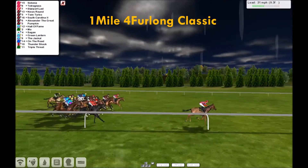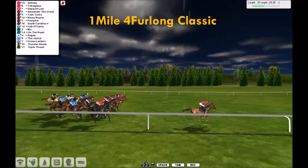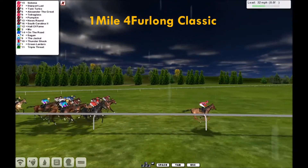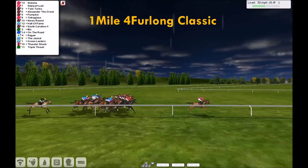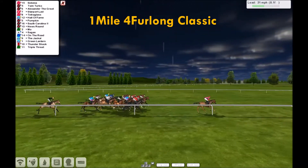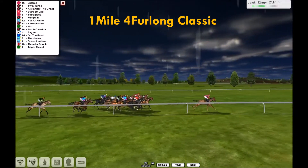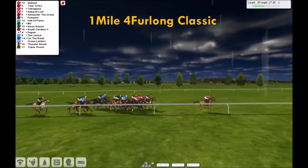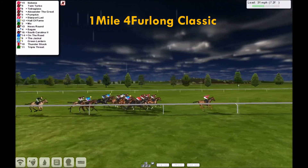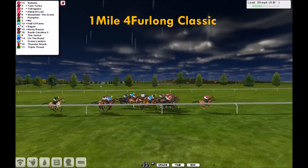Out the tail there we've got Triple Threat — and Triple Threat, we should see that horse run on late. It's Cedonia in front by about three to four lengths, then Starport Lad, Twin Turbo, Alexander the Great and Pumpkin. Tetra Glass is there as well with News Round. Hall of Fame, Moe, South Carolina, Sagan, On the Road, the Jackal, Green Lantern. Thunder Shock, and two away last is Triple Threat. Seven furlongs left to run, 1,400 metres.